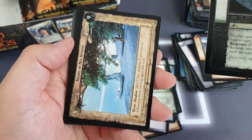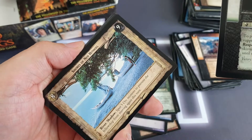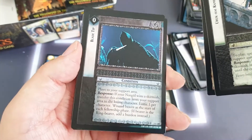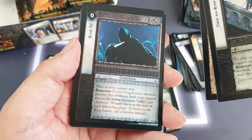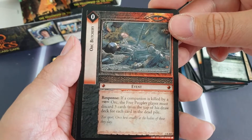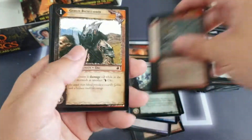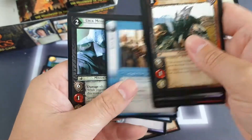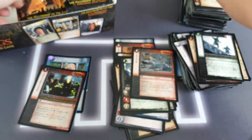Uruk-hai Rampage — this is the first uncommon. We've got Shores of Nairn Hithoril, a Blade Tip — that would look really nice in foil actually — and we've got Ork Butchery as the rare. No foil present there.